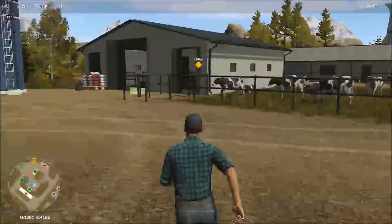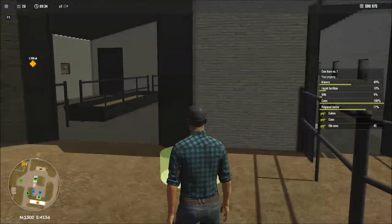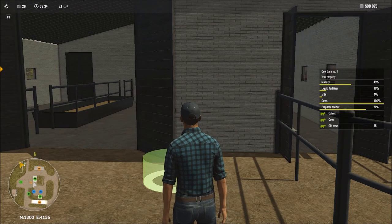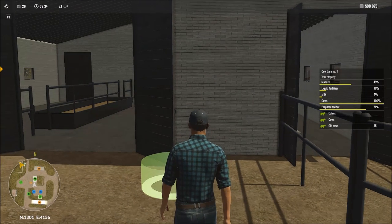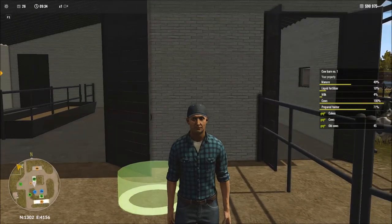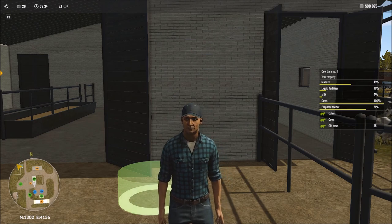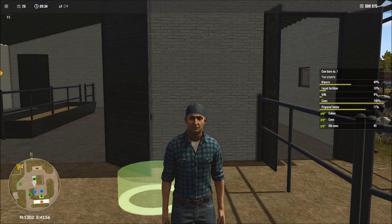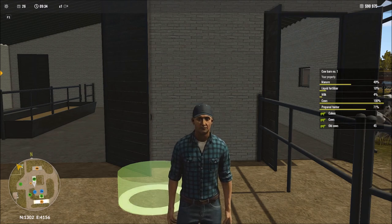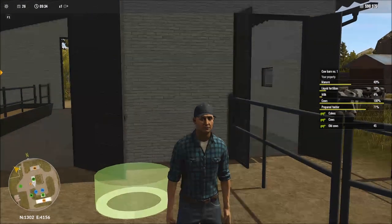We're going to hop out and head over to cow barn number one. We've been letting these cows go for quite a while, and now you can see we have 45 old cows. We've been worrying about whether they patched that situation between day 12 and day 13, and they have. We never reached that point where everything maxed out at 100% like I talk about in the guide video for the cows — so that's now gone. They've patched that out just as I figured they would.